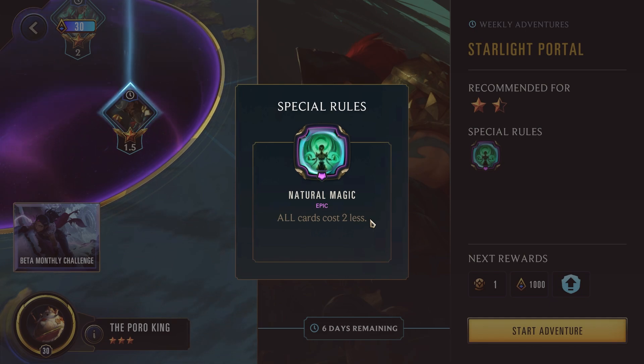Throughout your match, try to pick up some draw so you don't run out. You can either utilize this with cheaper decks to try to end the game very quickly, since you'll be able to play all of your cards in the first couple rounds, or for more expensive decks like Nasus or Ornn, so you can get their bigger cards out earlier. Note that this also applies to the enemy's cards, so watch out for additional early aggression. But pretty much play whoever you want — this is just a 1.5 star adventure, so it shouldn't be too difficult for any champion.